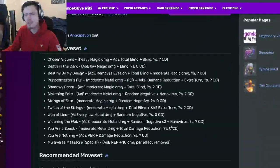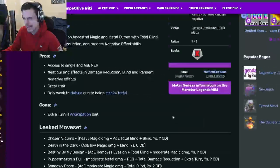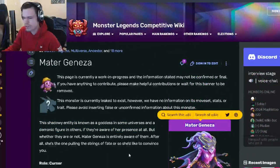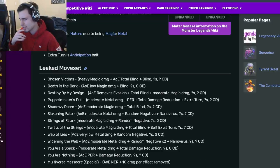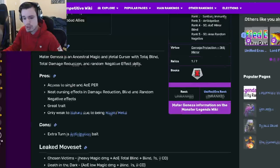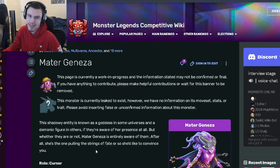She seems pretty good — she's definitely the best Cursor in the game. Cursors are not super good, but this one actually seems pretty great. I do definitely suggest that you guys try to get Matarganiza. I'm not sure if she's really worth money, but she is pretty good and definitely a viable monster you can use on your team. Let me know down in the comments what you guys think of Matarganiza, if she's worth getting and if you are going to go ahead and get her.